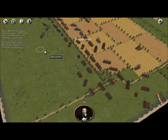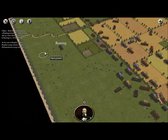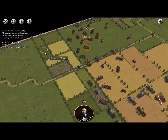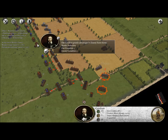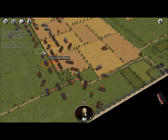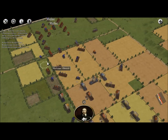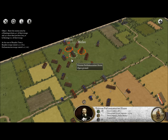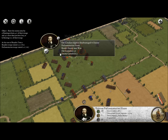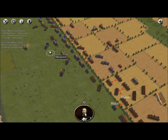We've got another unit breaking, and this is what we don't want — all of our lines are becoming fragmented. That's leading to a full break, and their other unit came in to reinforce and killed 16 of our troops. That's far too many men to lose.